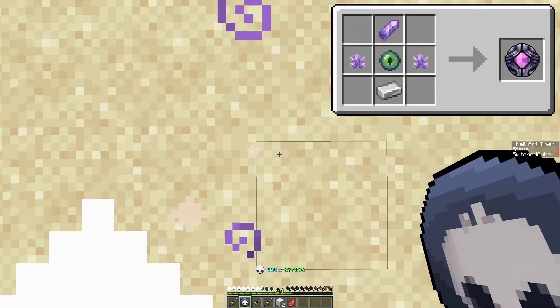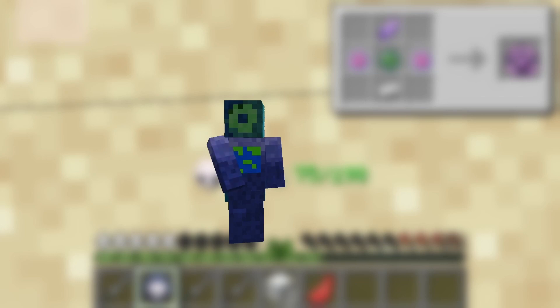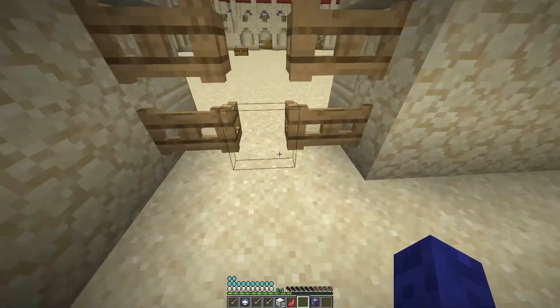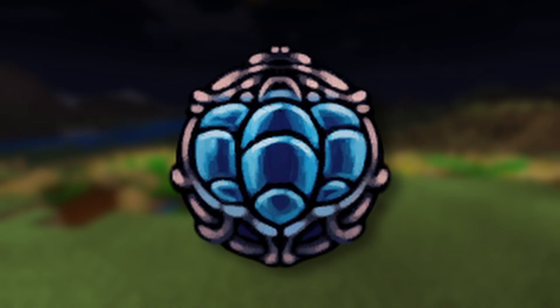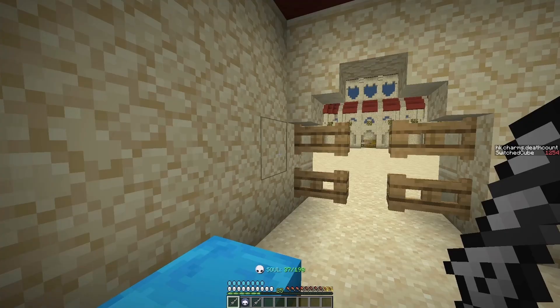Quick Focus decreases the time taken to charge your focus ability, and Deep Focus heals 2 masks but increases the time taken to charge your focus. Lifeblood Heart and Lifeblood Core add extra absorption hearts to the player when they sleep. Lifeblood Heart requires 2 notches and Lifeblood Core requires 3. While Lifeblood Heart adds 2 masks, Lifeblood Core adds 4.